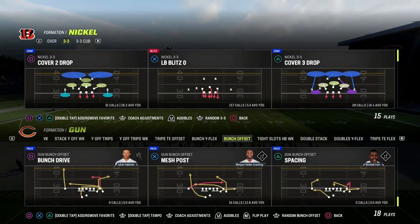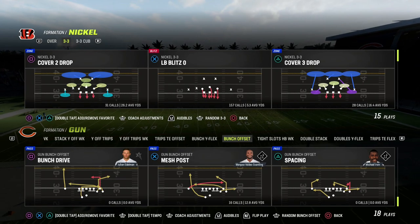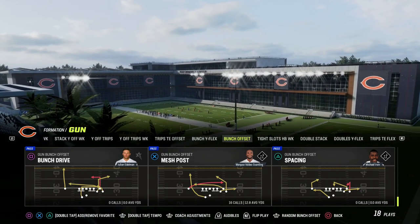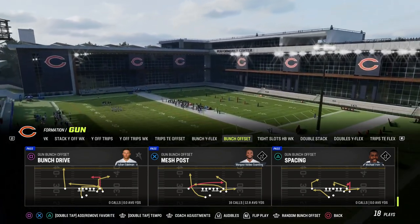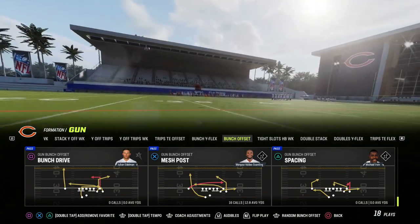If you want to get my entire e-book on the Indianapolis Colts offense, make sure that you join the Patreon. It's only $10 to become a member, and it's going to get you access to all of our Madden 23 offensive and defensive e-books, including access to all updates to those e-books while your membership is active. The link is in the description.